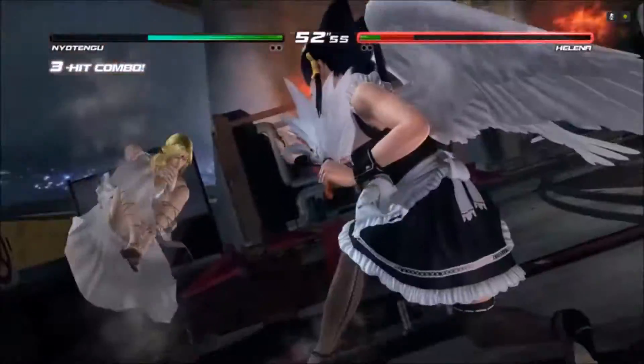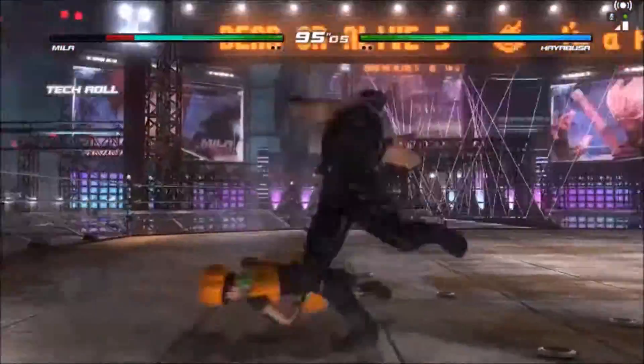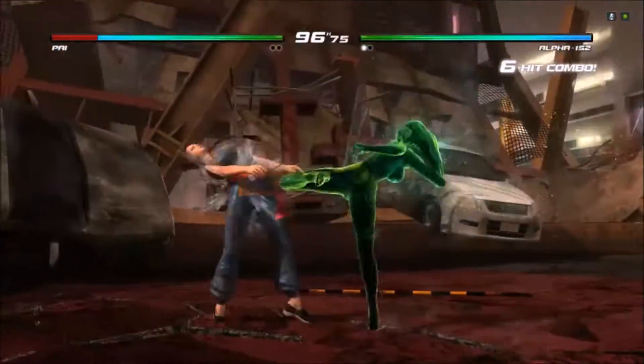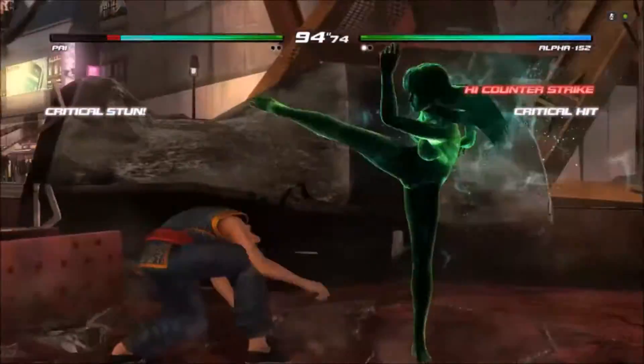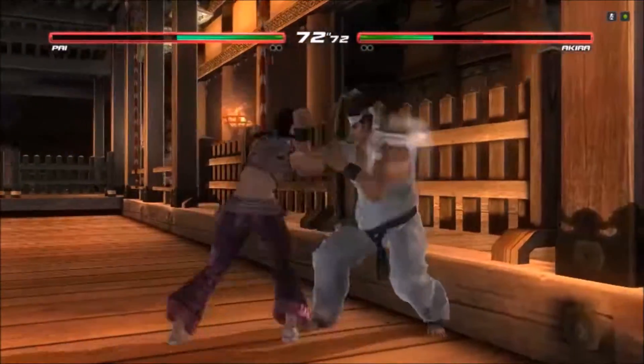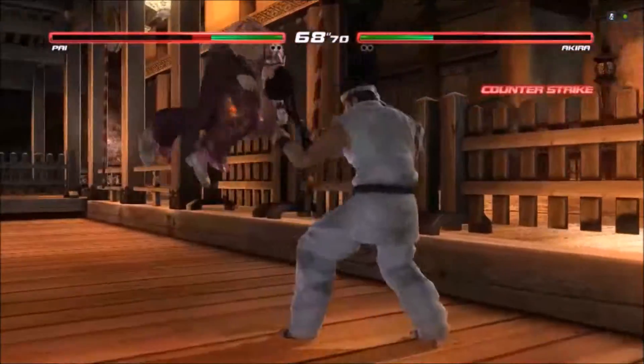But most of the moves are kept within the realms of believability and are plausible in the real world. As you fight, the fighters may be wearing gear like a hat or glasses — they may lose their hats, lose their glasses, their clothes get dirty and wet, and you actually interact with the world around you. That was a pretty cool effect.